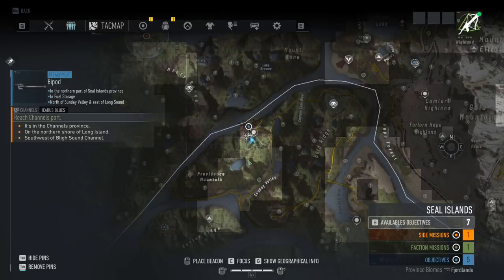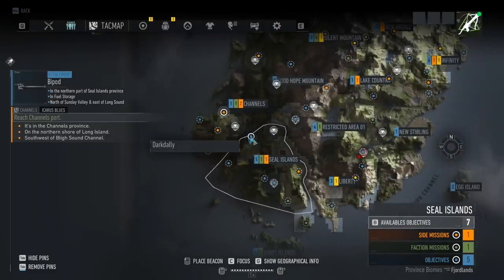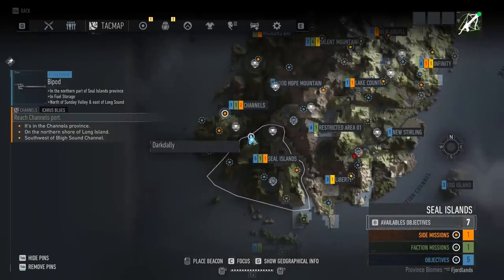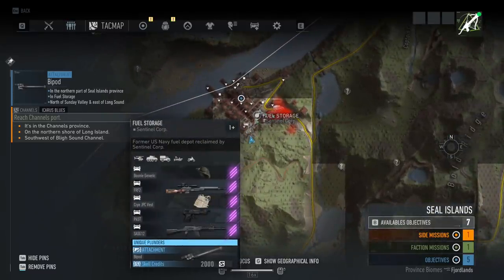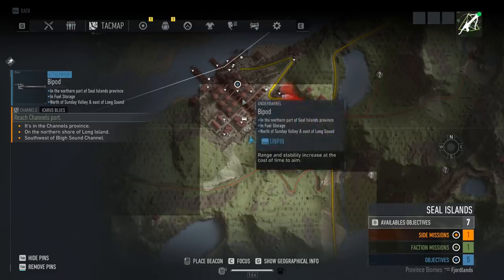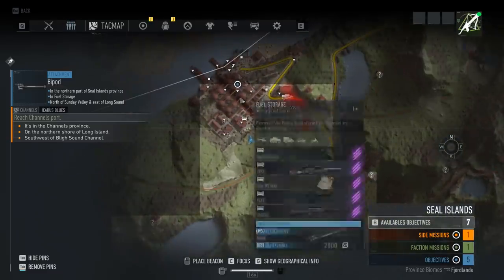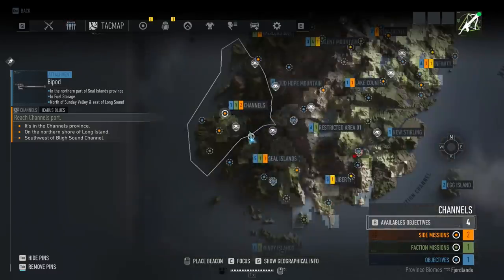So here we are in the province of the Seal Islands. You can see we're in the far northeast of the Seal Islands. Let's zoom out — you can see we're right here. I'll zoom in on the exact place; I just want to make sure you guys see where we're at. That's the whole point of the video. Now, this could be a higher-level area — this could be like a level 100 plus base. I can't guarantee, so check this on a lower-level character. Some weapon attachments and weapon blueprints are found in higher-level areas, so that could be the case here.